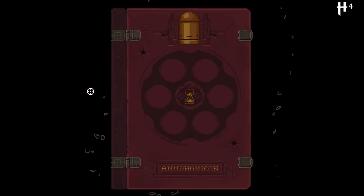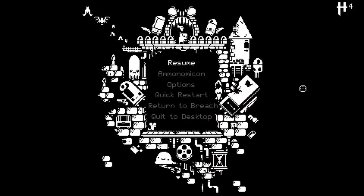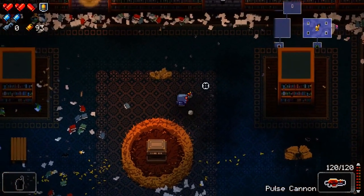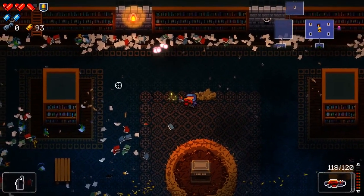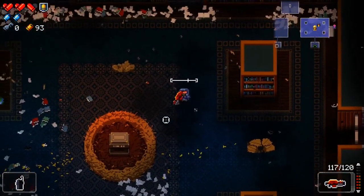Pulse Cannon — fires several pulses of decoherent energy. An early, less controlled version of modern energy weaponry. 120 ammo. Cool.